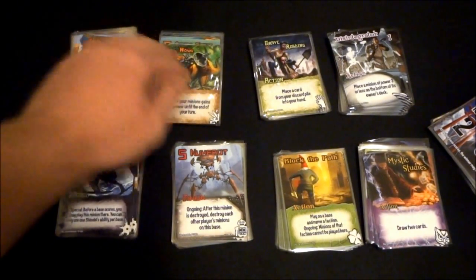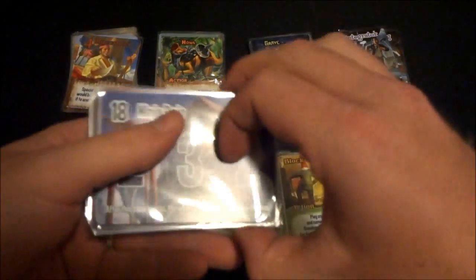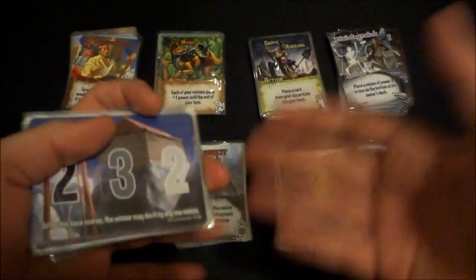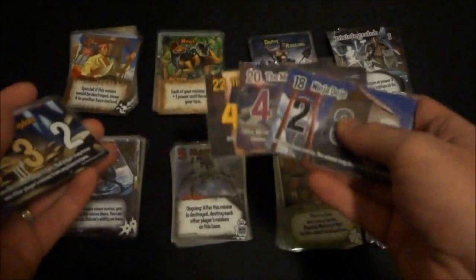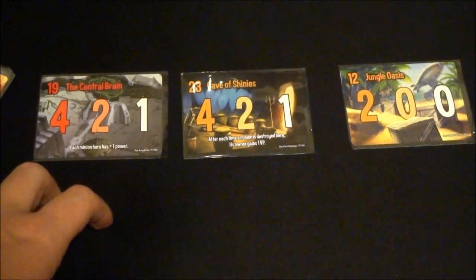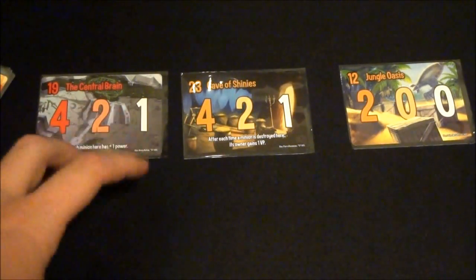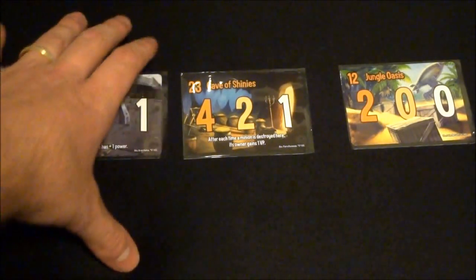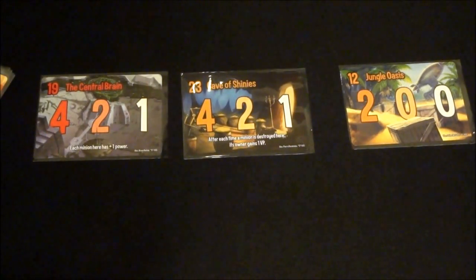You shuffle two faction decks together to make your deck, then draw five cards to start the game. Between all the players you deal out a certain number of location cards face up — the number of players plus one. So in a two-player game you'll have three locations face up. I should say I like this game least as a two-player game; it gets a little tug-of-war-ish. I really like it more with three or four players because there's a nice balance in the way things get scored.